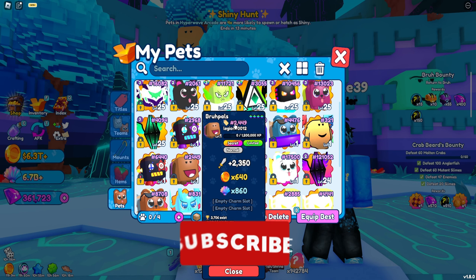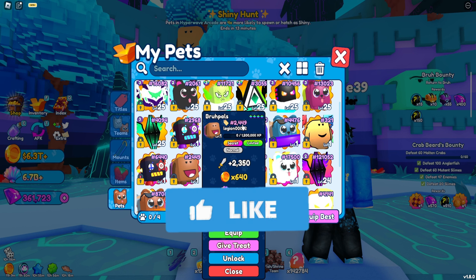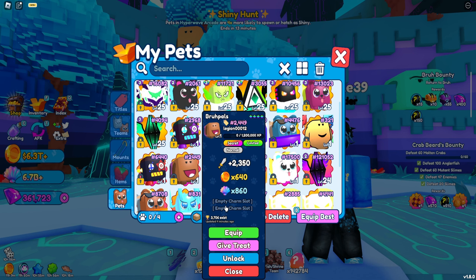The stats for the Bro Pal will be Serial 2500, which is not the best — there are like 2700 that exist. I think it's a 1-in-500k if I'm correct; correct me in the comments. This is not shiny, it's just normal base stats, no charms and all that. It does 2000 damage, 600 coin multiplier, and 800 shells.